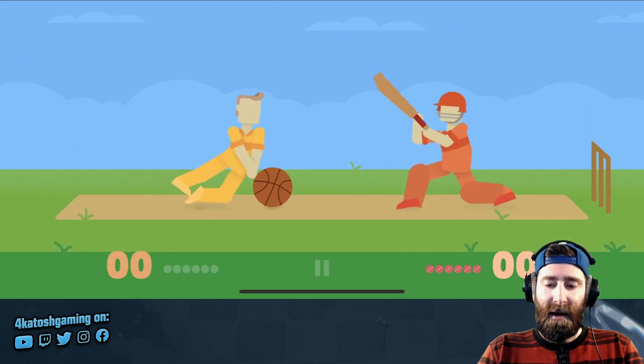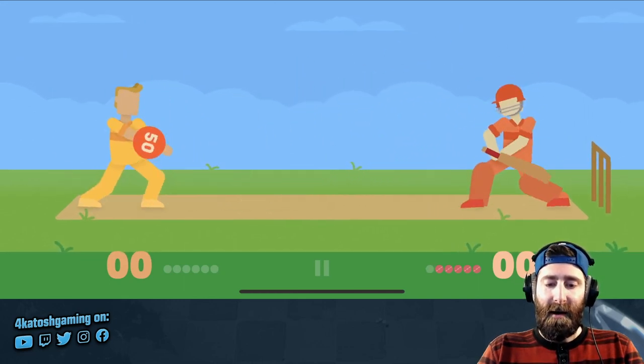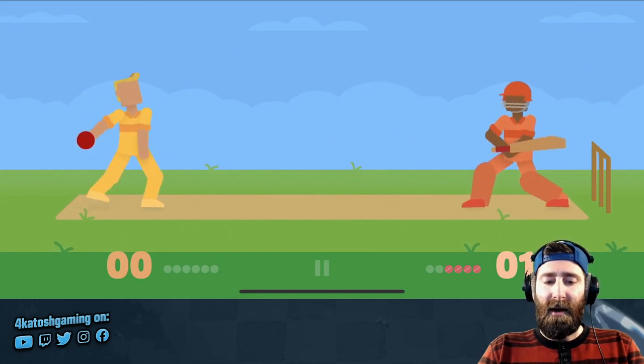There we go, we got a nice hit. It didn't go too far. Oh, we hit the bowler in the head. This is a big heavy ball — this one is hard to get rid of. We just don't want it to hit the wickets and I think we're good. We're not out.